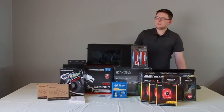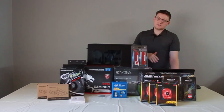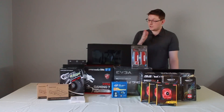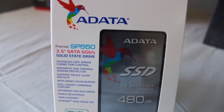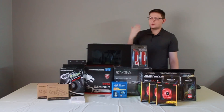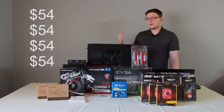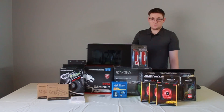For storage, I splurged a little bit and spent money on an SSD. You just can't argue with the performance of an SSD over a traditional hard drive, especially now that they're finally coming down in price. What I decided to do for this build is use an SSD for the operating system and most commonly used programs, but use traditional hard drives for media — music, videos, pictures. So I got four 2-terabyte hard drives at $54 a piece, and I'm going to be doing a RAID configuration — two hard drives in RAID 0 and another two in RAID 0.